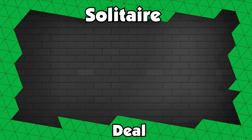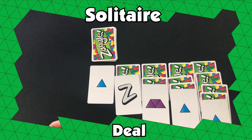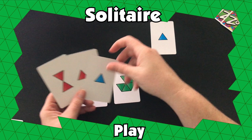For the solitaire version, deal a pile of 10 cards, then deal out your cards like this. Set the rest of the cards aside, as they will not be used. Flip over the top three cards from the center pile. Use both the center cards and your cards to make your Zangles. If you are able to use all of your cards before the center cards run out, you win.